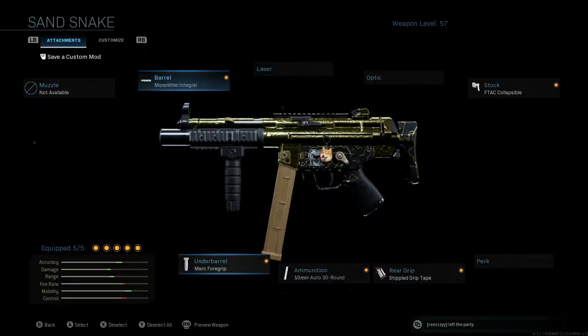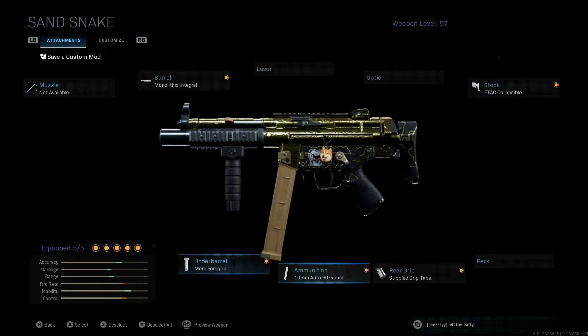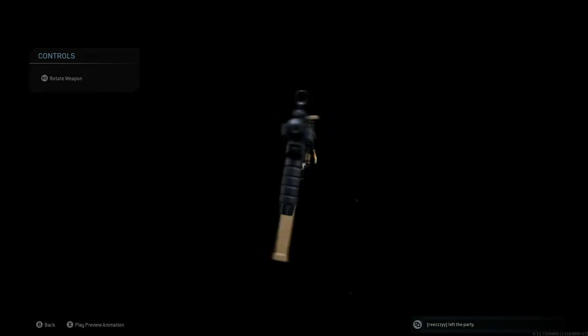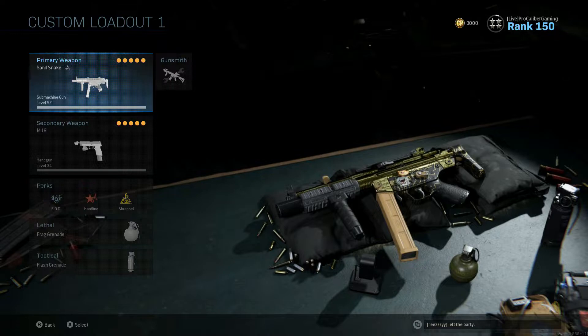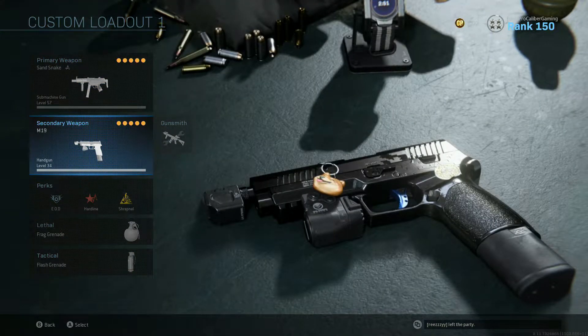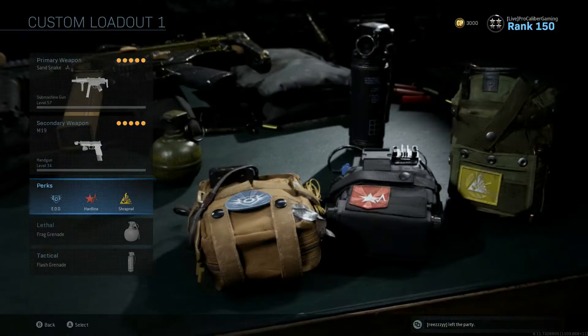There it is, ladies and gentlemen — the five attachments you want to throw on this sub if you're wanting to use it to run and gun. You can also slam people at range with this thing too. This is a very good, well-rounded setup. To run through the whole class setup before we hop in a game: we got the sub set up the way we just described, we got the M19 set up the same way I had in my M19 video, but with the Platinum camo now — we got all the pistols gold.